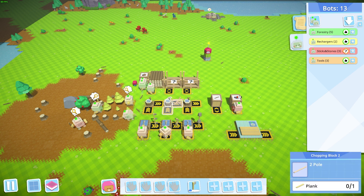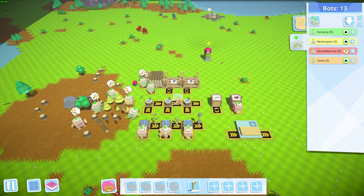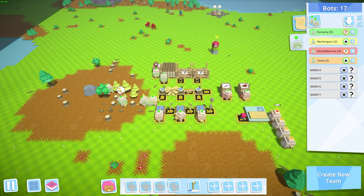In order to do that, we're going to need several bots: bots that are making planks, a bot that is making poles, and two bots that are storing those particular items. So let's go ahead and spin up four bots and get ready for that.